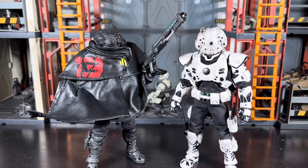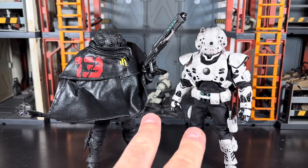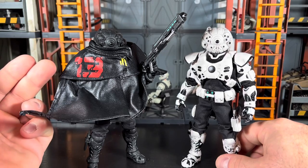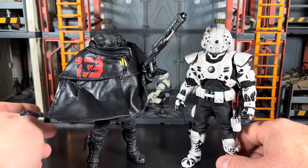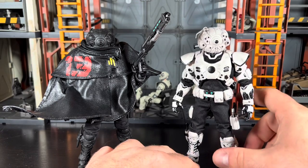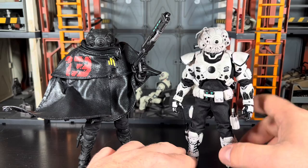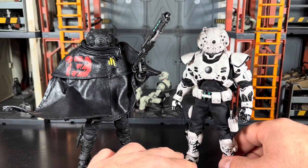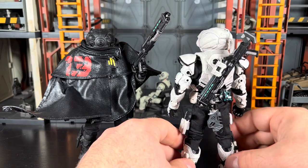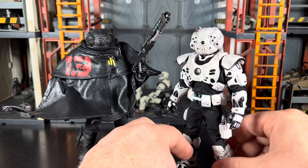I got both these guys off of a trade. With Craig 13 you can see he's got his cloak on. There are some reused parts from the Cable figure - I want to say this chest piece is a reuse from Cable. Everything looks pretty good though. I like the uniqueness of some of the weaponry - we'll get into that with accessories.